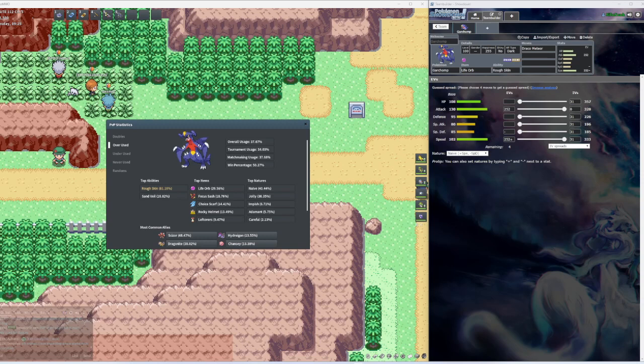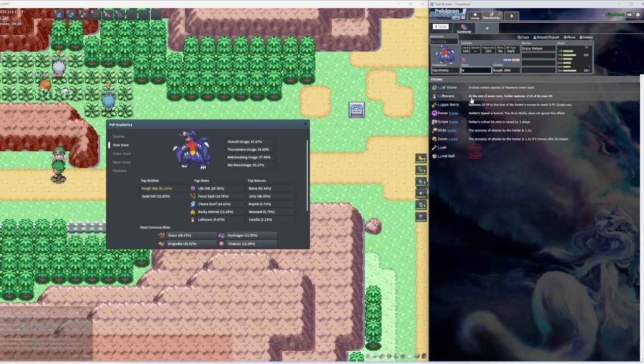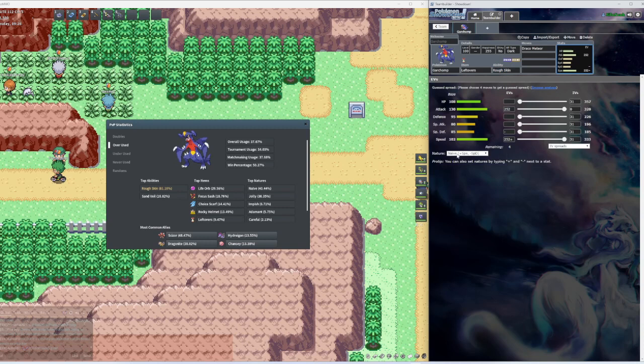There are multiple builds — you could either go Swords Dance build. The item for the Swords Dance build is Leftovers, and then for the ability we got Rough Skin, Jolly nature. Keep in mind these are just Pokemon in Pokemon MMO, this is not Scarlet and Violet, but these Pokemon work just as good. So for the EVs, we got 252 Attack and then 252 Speed.